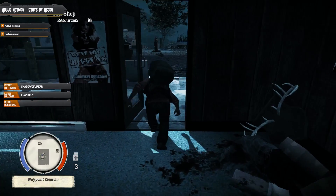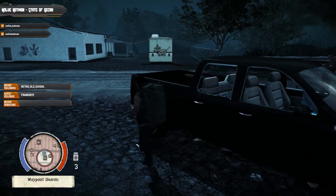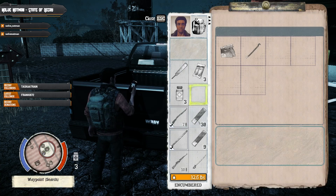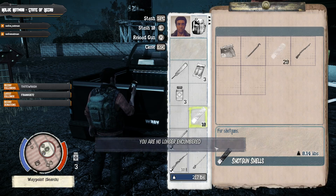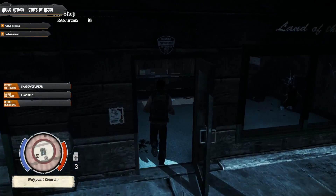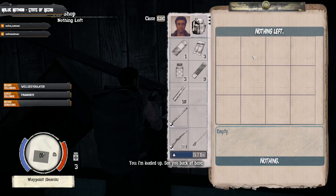I'm loaded up, see you back at base. We ran down but we're going to collect this modern pickup. We'll keep the sword, don't need that much ammo — keep the shotgun. Let's go back in there and pick up the rest of those resources and head back home. I'm loaded up, see you back at base.